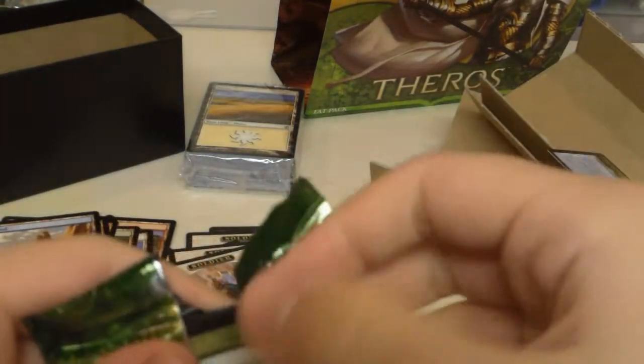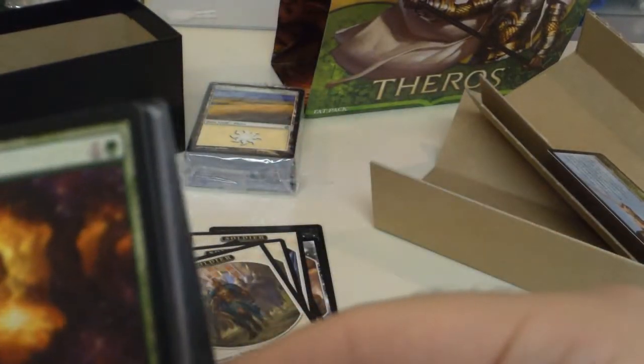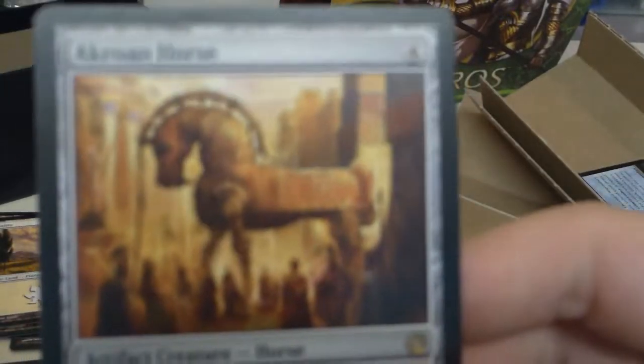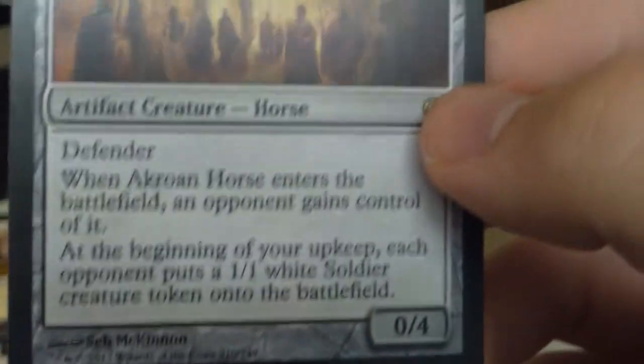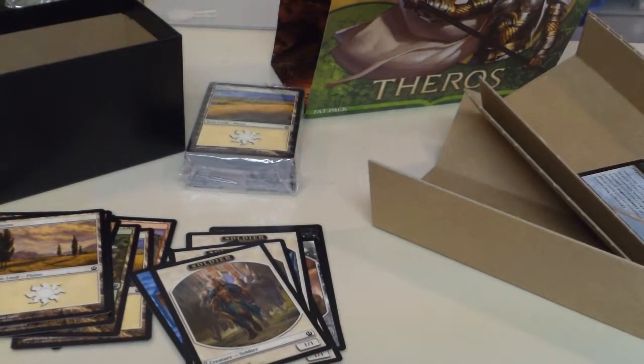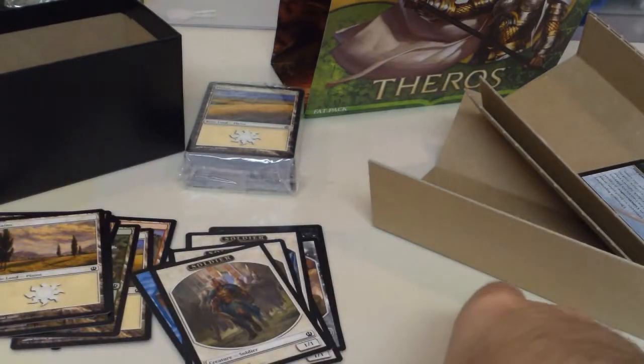We have one pack left — hope you all enjoyed this unboxing. Going through the last pack here. Non-token card and our rare is Iron Crone Horse: a 4-drop, 0/4 with Defender. When it enters the battlefield, an opponent gets it, and at the beginning of their upkeep, each opponent puts a 1/1 white soldier creature token onto the battlefield.